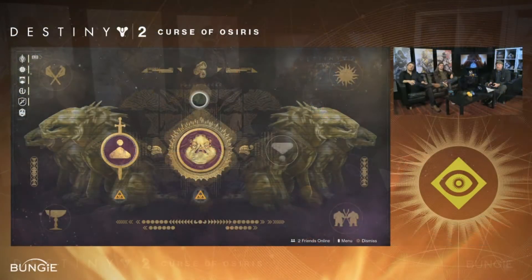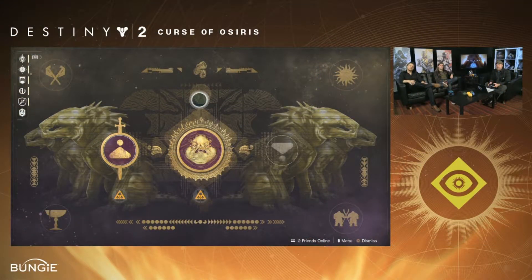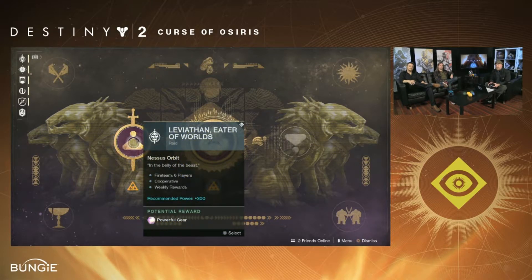What we do know about this new raid lair is that if you look on the new directory for the Leviathan raid, in the middle there is the regular OG raid which has Kallus' head on it, but on the left there is a new activity called Leviathan: Eater of Worlds.